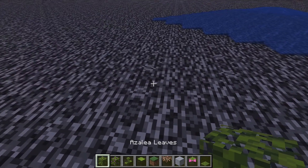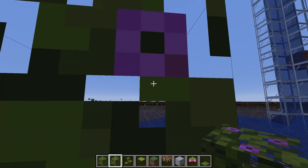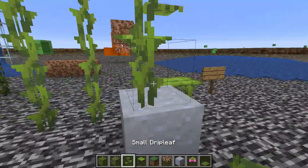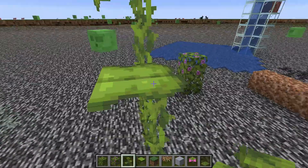Talking of these leaves, they're now azalea leaves and flowering azalea leaves — see, they're flowering. That looks pretty nice. Also, with the big drip leaf, there are small drip leaves. These can be placed on clay or underwater, because they require moisture to grow.